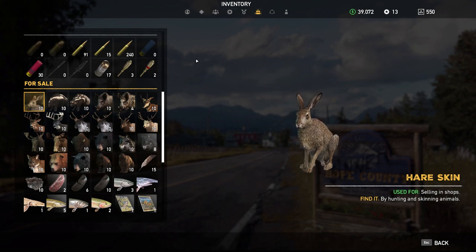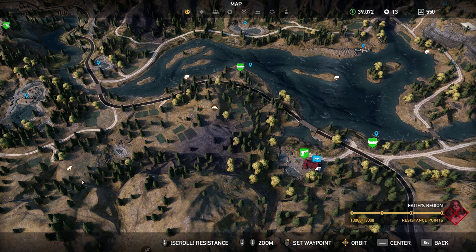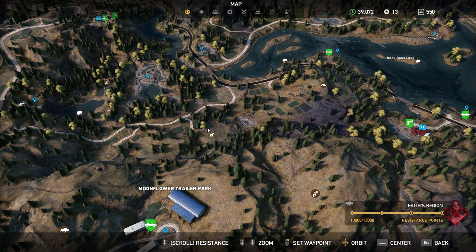It runs at the slightest sense of you being around. There is an alpha version of it — I've yet to get one, but it looks like the Jackalope. This hunting spot is right here, just south of the Skunk hunting spot and just north of Moonflower Trailer Park.